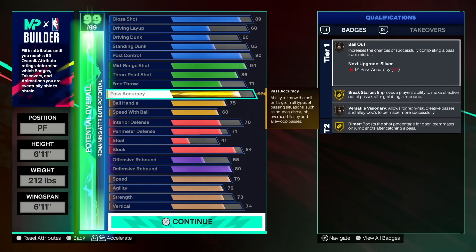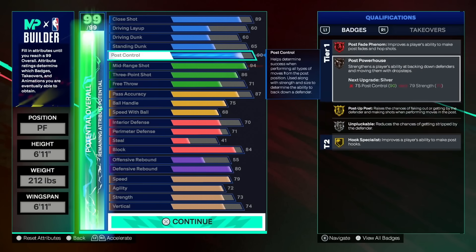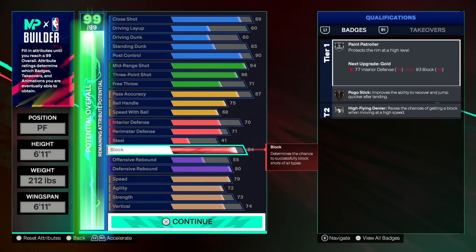The 80 defensive rebound and 84 block help you at least hold your own with bigs. I recommend pairing a build like this with an undersized inside big or just an undersized big in general who can deal with bigs a little bit more on the other team. For instance, coming out with like a 94 defensive rebound 6'8" — something like that — would be perfect to pair with this build.